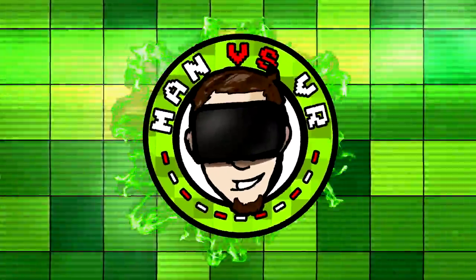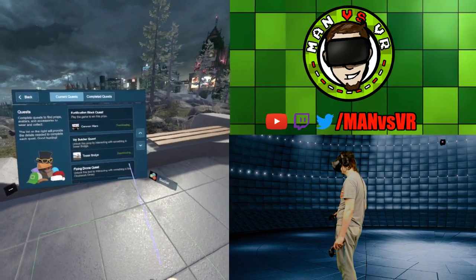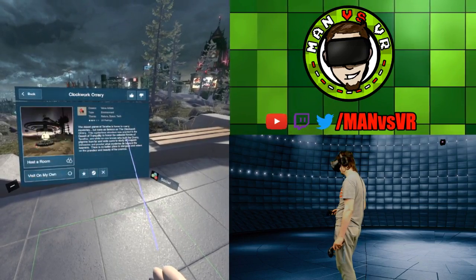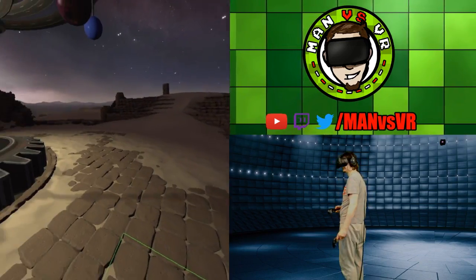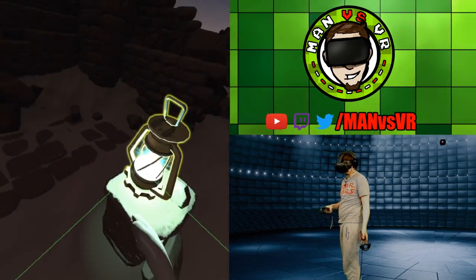That's so cool. All right, so in order to get the drone in your CVR home, you need to go to Clockwork Ori — or however you say that — go there, visit on your own, and over here is going to be this sweet sweet lantern.